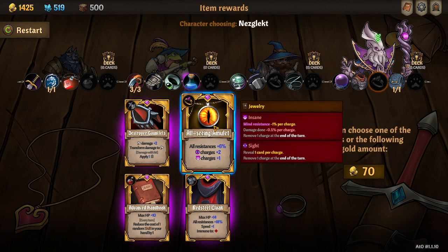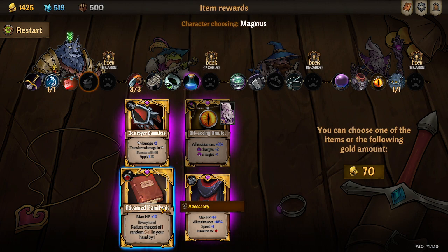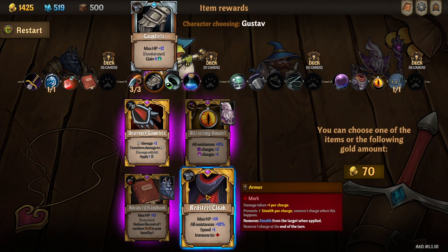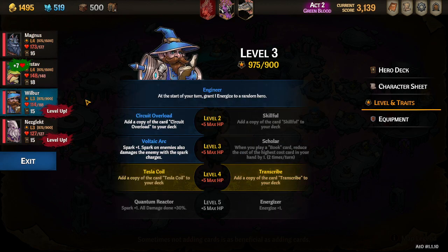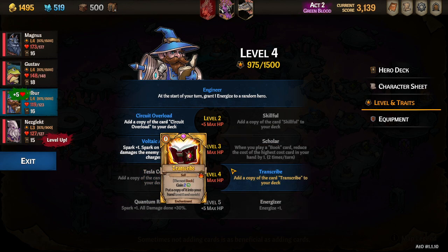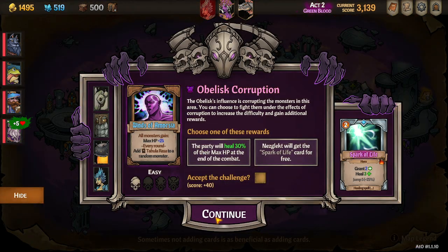All right, all-seeing amulet is amazing — boost up Nezglect. Go ahead and advance handbook over to Magnus. I'm actually gonna give the red steel cloak just for the extra survivability on Gustav. Then we're gonna get our level four powers — valiant defender, encore. I think I'm gonna go transcribe just cause gaining two inspire is really nice, and then this one is going to be chosen one. Go here and click.